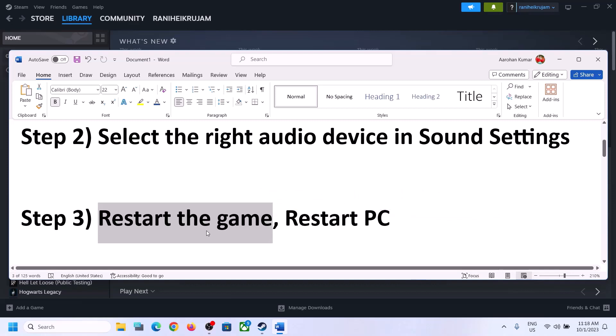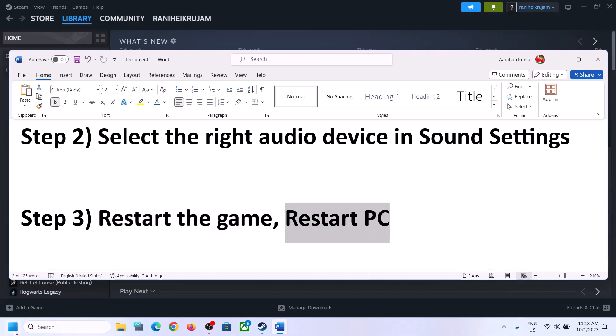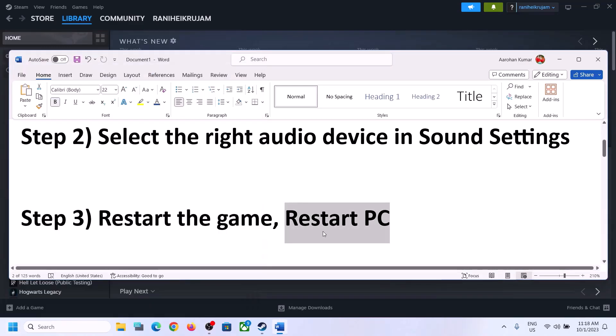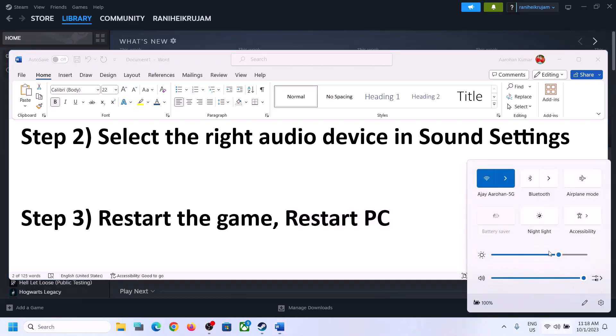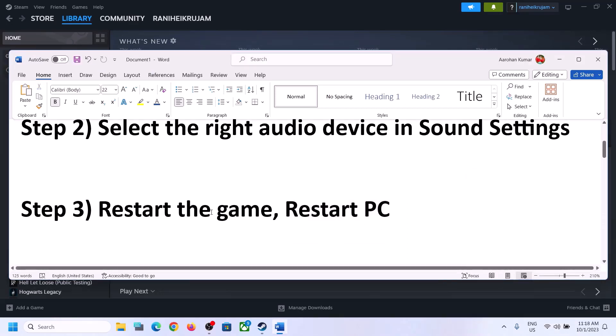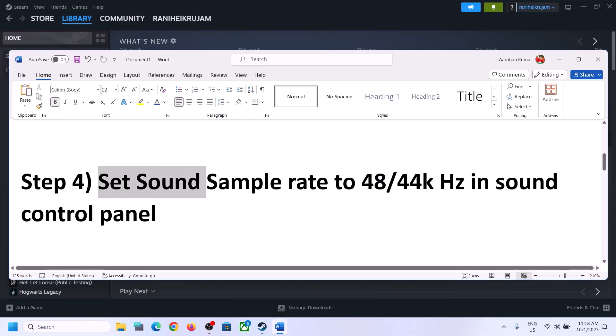The next step is to restart the game. If the game is running, close it and launch it again. If that does not work, restart the computer. After the system restart, again select the right audio device and make sure that is set correctly.